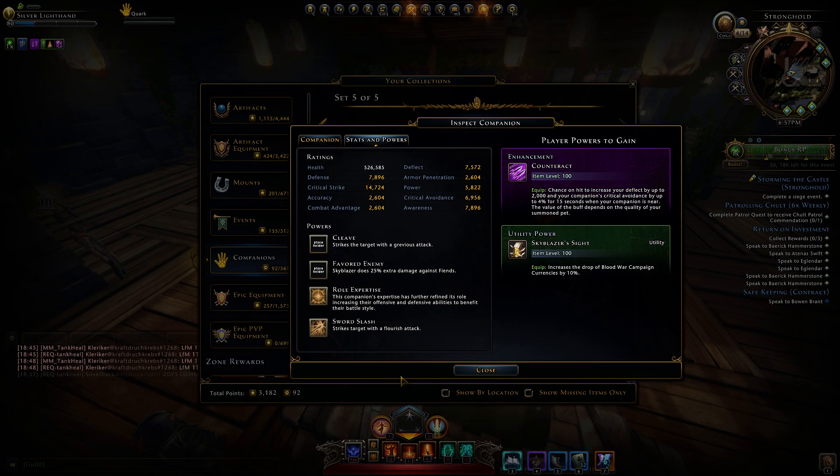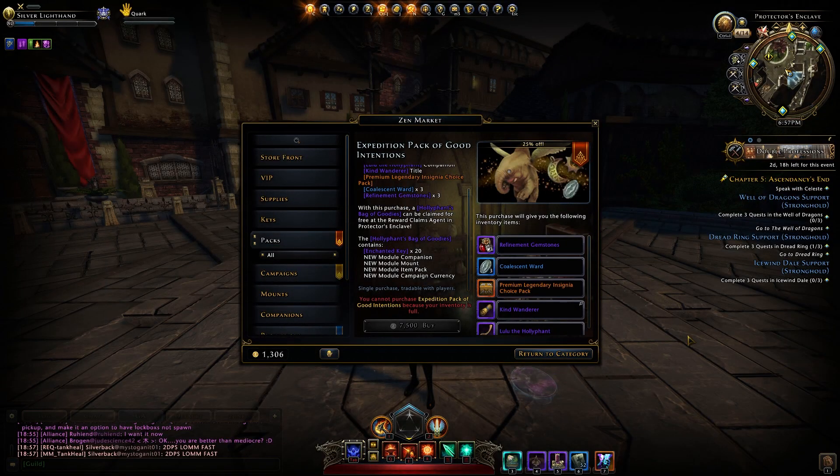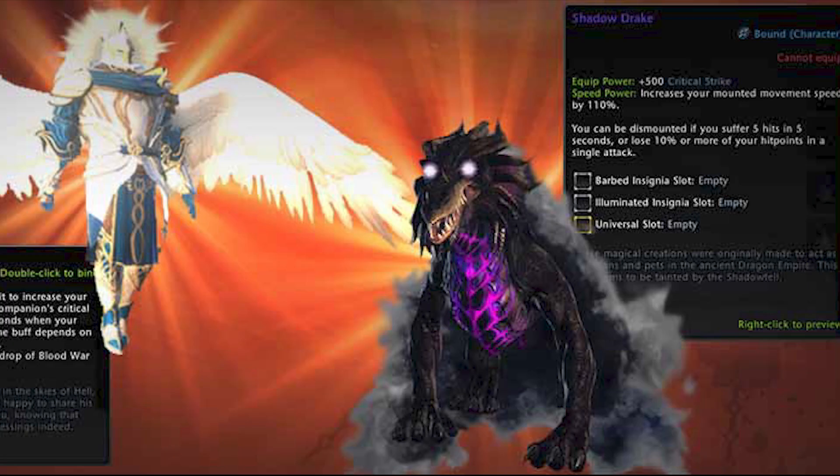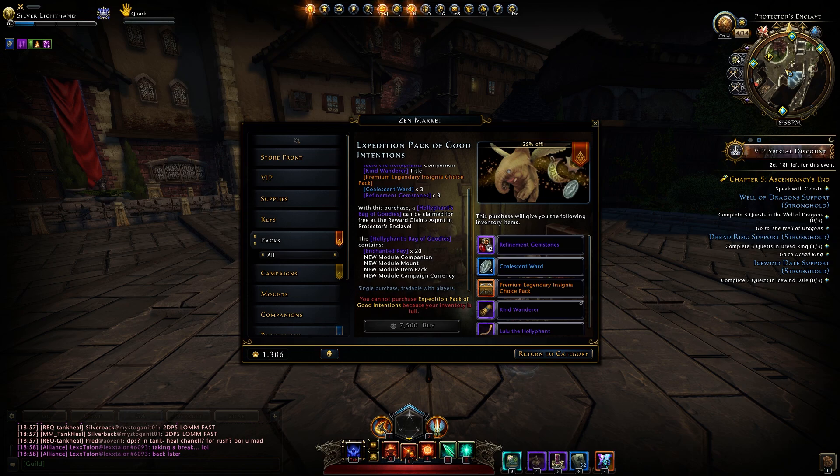The Skyblazer is not an augment either, but it has a power that makes it do 25% extra damage against fiends — though companions still don't really do very much damage to begin with, so that's not very important. As for the new mount, I haven't been able to find it in collections to show you, but it's called the Shadow Drake. It looks pretty cool in the news article picture — basically like the Rage Drake but with a purple underbelly, smoky blackness coming off of it, blackish-brown coloring, and bright glowy eyes. I like it, but I won't be getting it since I'm not buying the Expedition Pack.